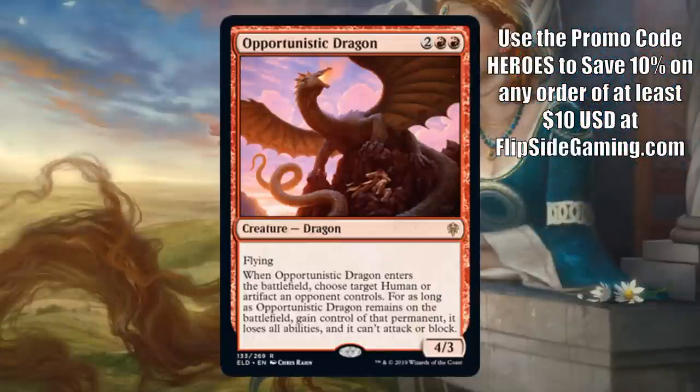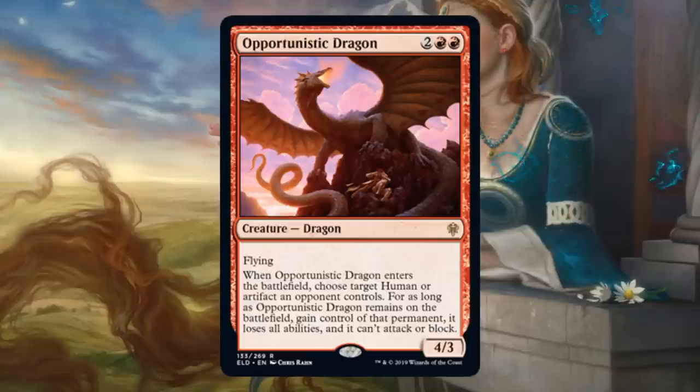Opportunistic Dragon. More good top-down design here. This card's a little easier to cast than a lot of the cards we've seen today — only asking 2 red and 2 — and it is a rare. A 4/3 flyer for 2 red and 2: those are pretty good stats. When it enters the battlefield, you get to choose target human or artifact an opponent controls. For as long as this remains on the battlefield, you gain control of that permanent, but it loses all abilities, and if it's a creature it can't attack or block. So it doesn't really do anything for you, but you're just hanging on to it so your opponent can't use it either. The extra ability attached to the power-toughness and casting cost makes for a wonderful economy. For Standard, if there are powerful humans or artifacts that emerge in any future metas, this will be a very fine answer to them.